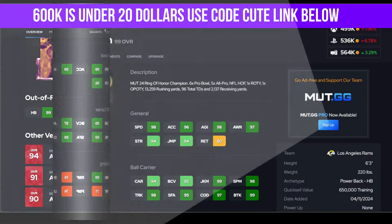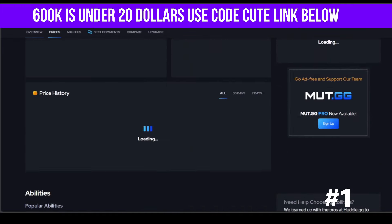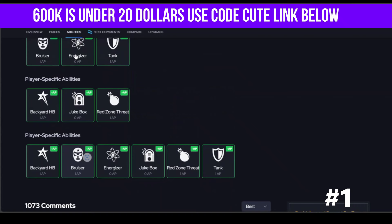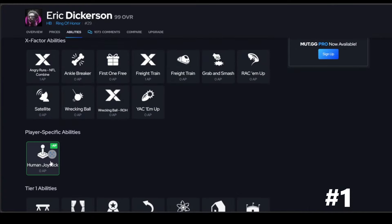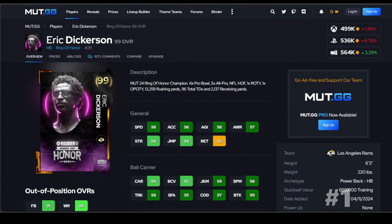Eric Dickerson moves a little bit better than Alstott — Alstott does move well with juke and everything — but I like Dickerson's spin a little bit better. He's going to get a lot of discounts: Backyard, Juke, and Tank. With Angry Runs and Human Joystick for zero, having more discounts and moving a little bit better makes him number one. That's going to do it for me guys — up next, top 10 pass rushers. Have a great day, be kind to everyone for no reason.